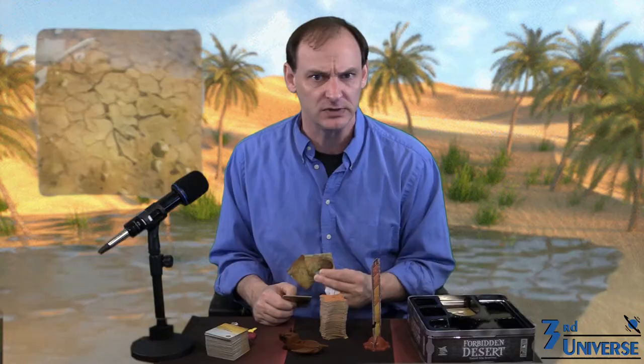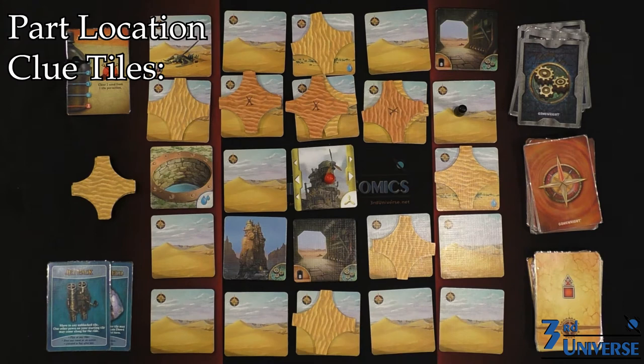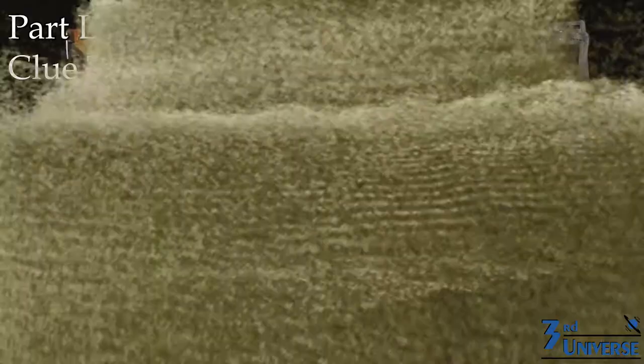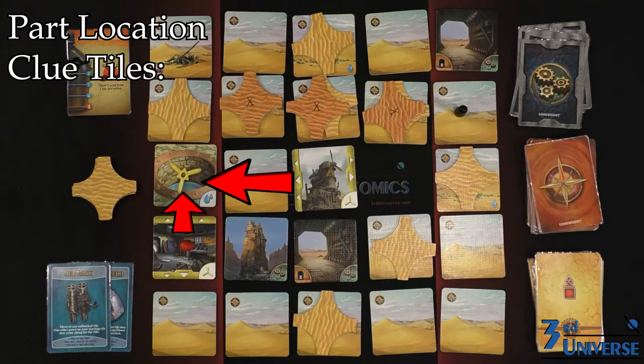The most complicated tiles are the part-location clue tiles. There are eight of them, two for each of the components. The symbol stating which component they belong to is in the lower right-hand corner. When you excavate and flip over one of these tiles, you're given a clue, and you know either the column or row of one of the components. However, as long as only one of the tiles is excavated, that column or row can move. The instant the second card for a particular component is revealed, take the component in question and place it on the tile where the two lines intersect. That's where the component exists, even if it moves away from one of the clue tiles.